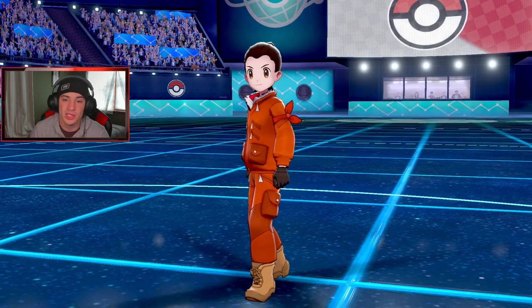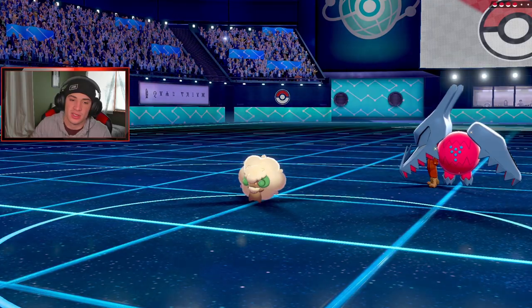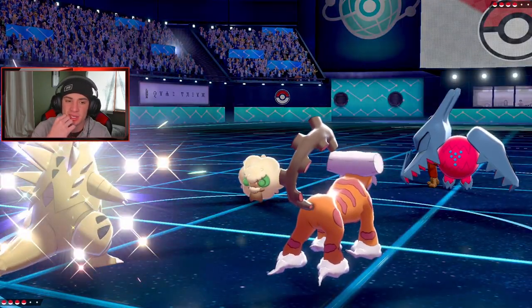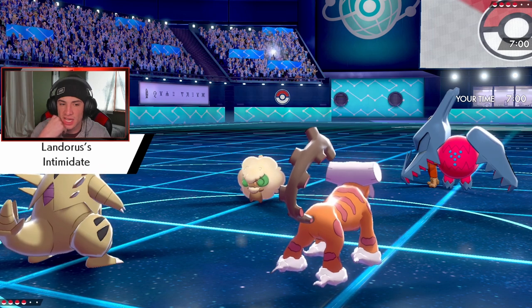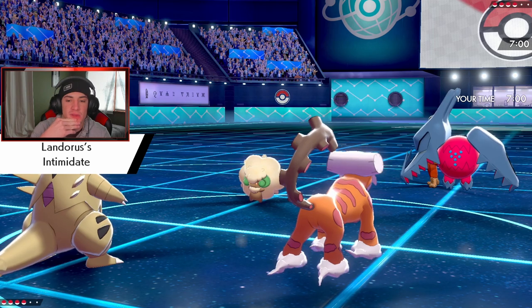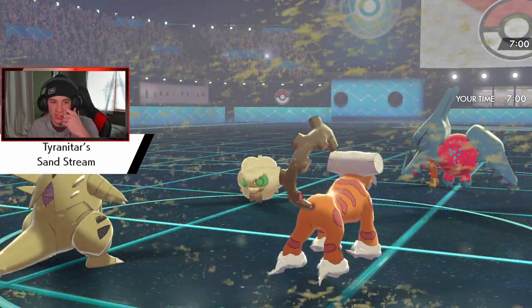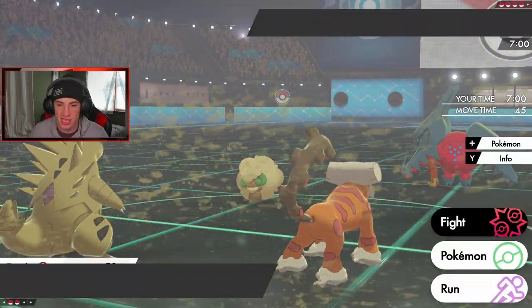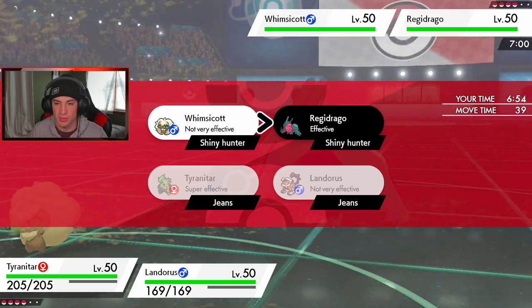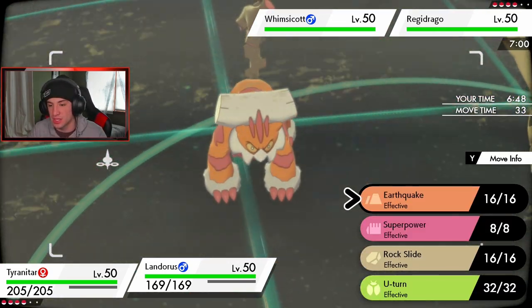He leads Regidraco and Whimsicott. That Dragon move is scary and Whimsicott can set Tailwind. Do I Dynamax T-Tar? He's going to go for Dragon Energy — that's a fact — and try to set up Tailwind. I could drop a Max Knuckle into Regidraco to start boosting my attack stat and then potentially U-Turn out. I like U-Turn out and doubling into the Regidraco slot.